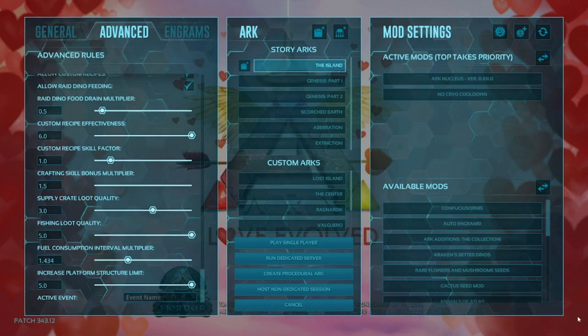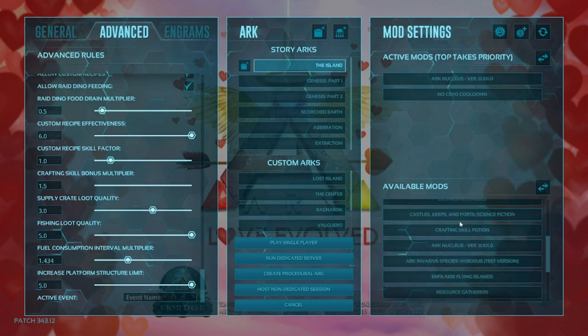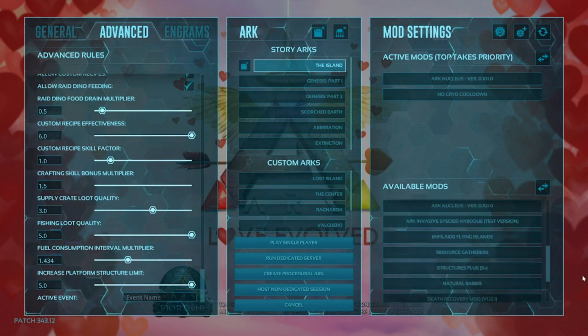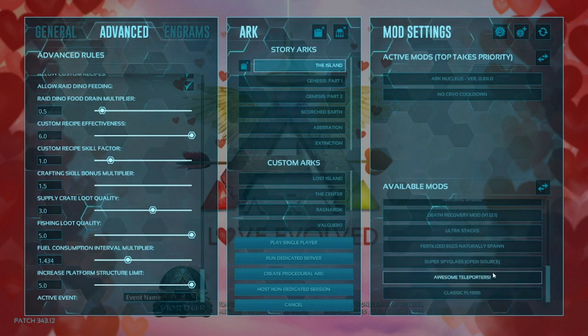Mods that you could use — this is just for PC; Xbox, I'm sorry, you don't have mods. Mods I would recommend: no cryo cooldown, and if you want — auto engram, and Carex better dinos. Those are the ones I would go with.